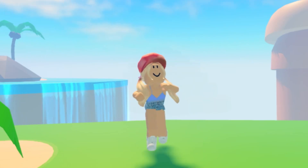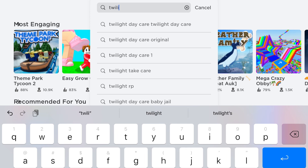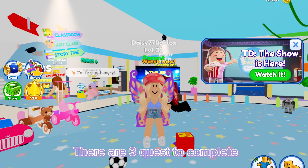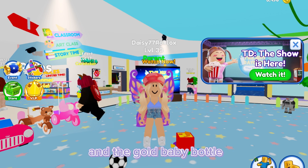Hello guys, I'll show you how to get the new free item in this game. Choose any role. There are 3 quests to complete in order to obtain the gold cross body and the gold baby bottle.